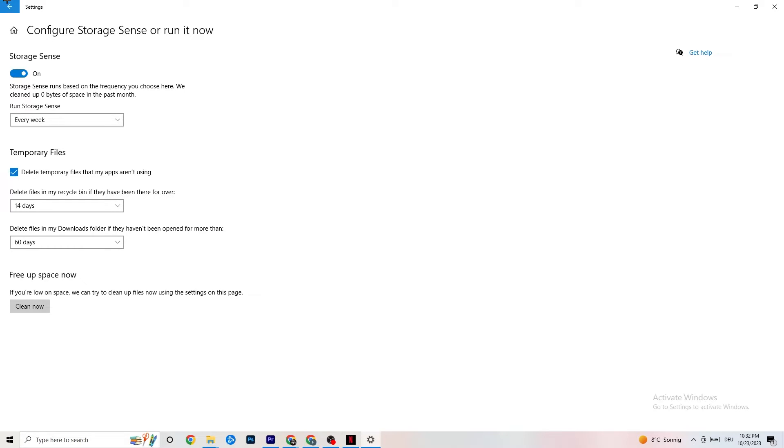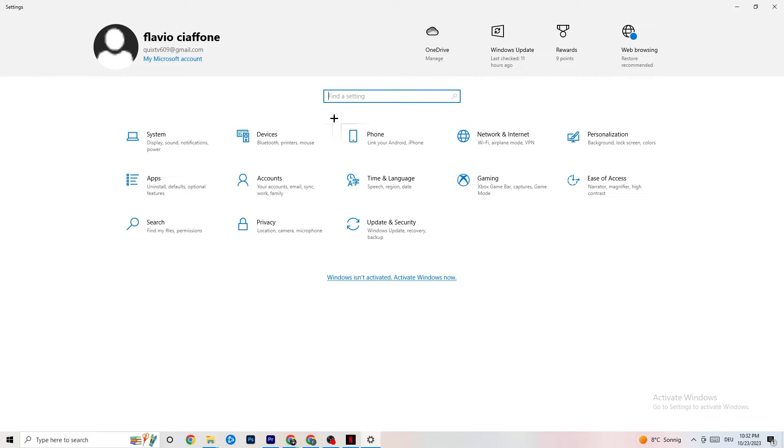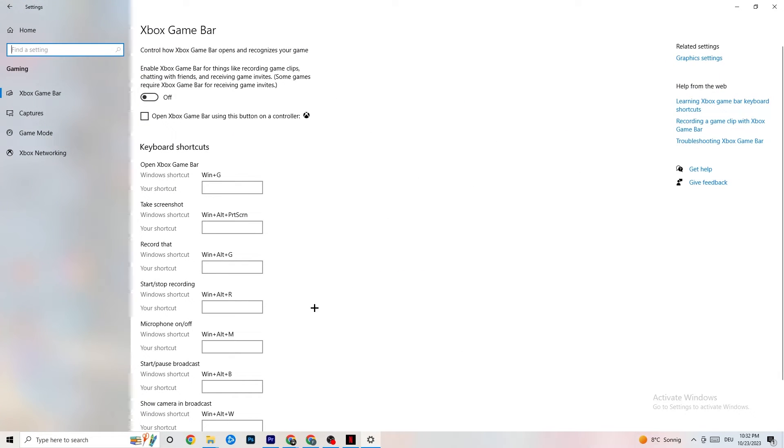Go back and click on 'Gaming.' Click on 'Xbox Game Bar' and turn it off. The Xbox Game Bar consumes a lot of performance, and you need that performance for your game. On low-end or weaker PCs especially, this can directly cause crashing or crash-on-startup issues, so keep it turned off.